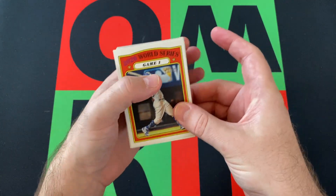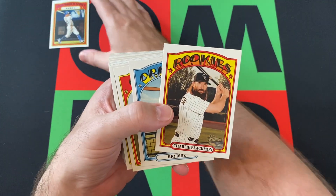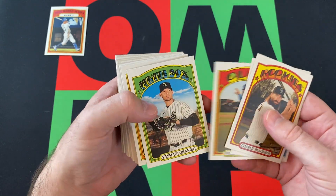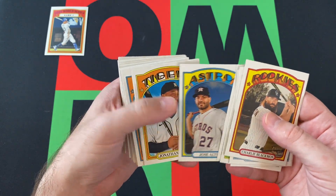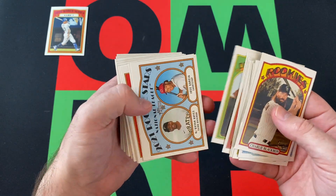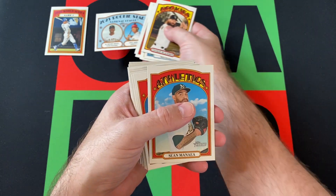We got Mookie Betts, World Series Highlight, kicking things off. Charlie Blackman, Rio Ruiz, Wilson Contreras, Yasmani Grandal, Blake Trainen, Jose Altuve, Jonathan Schoop, Mike Minor, Andrew McCutchen, Eduardo Escobar. There's a couple of rookies — Ke'Bryan Hayes and Jose Garcia.